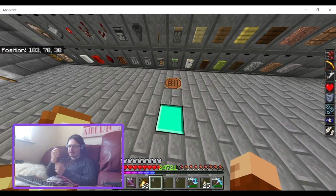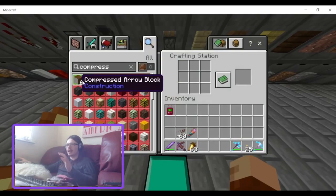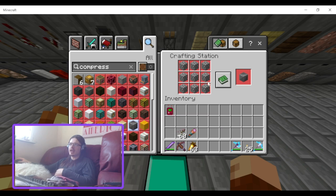You'd still get more bone meal that way but not a huge amount more, because obviously you could get unlucky with nine separate seeds and not get as much bone meal as if you put them in one at a time. I don't know if that could work but it was just a thought. Compressed sandstone, compressed cobblestone — yeah.